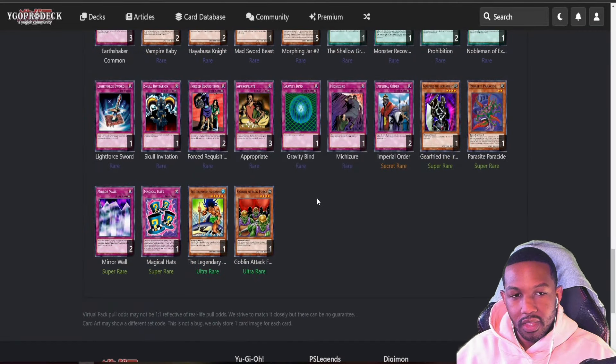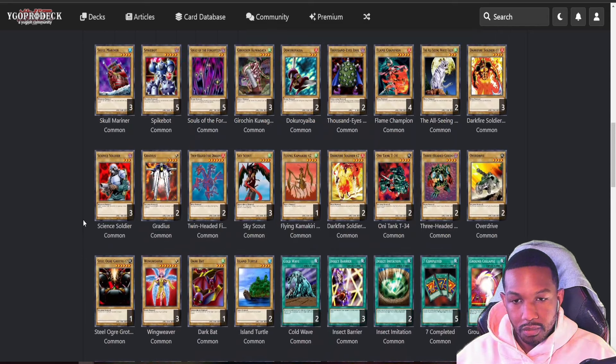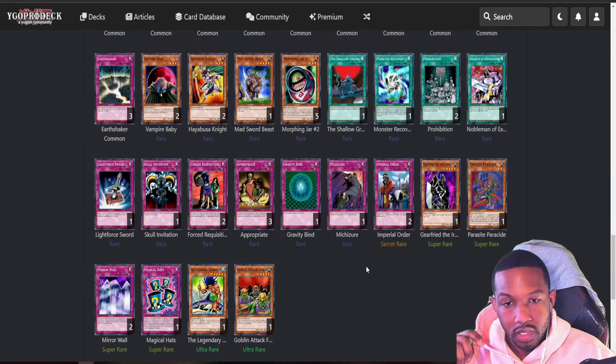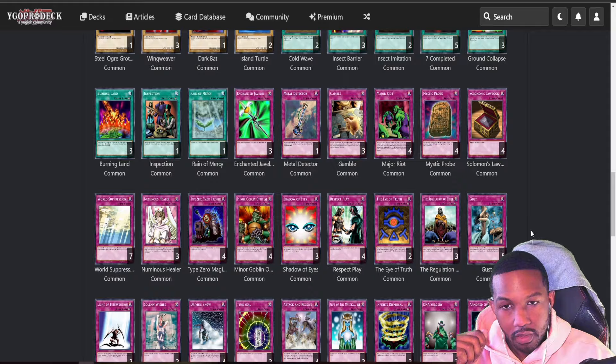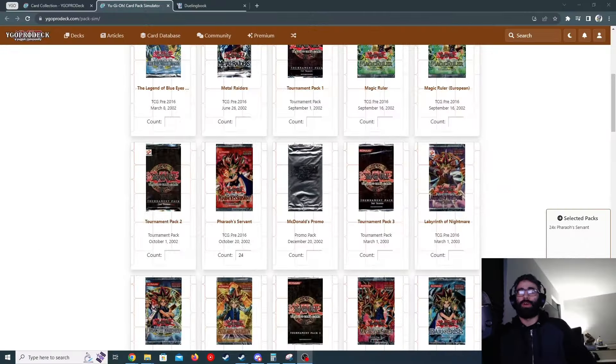Wait — two Imperial Orders? That doesn't even make any sense. That's just annoying. I always get multiple secret rares. So I got three Sky Scouts, Mirror Wall, Michizuri, and Goblin Attack Force. I like a lot of what I got here. I'm going to go with this. Not using a mulligan ticket no matter what.